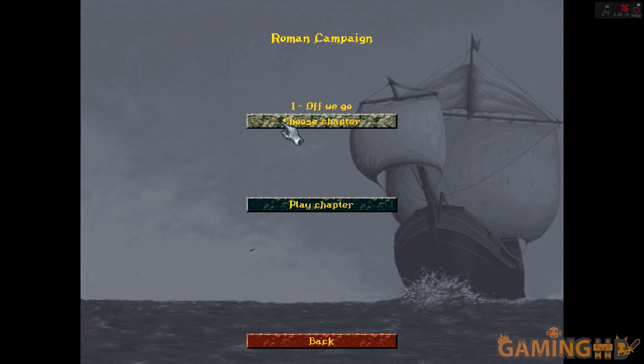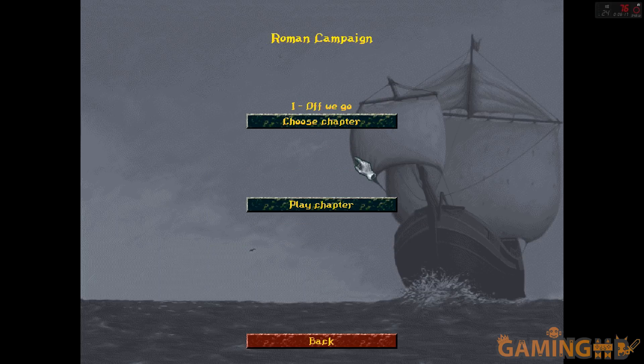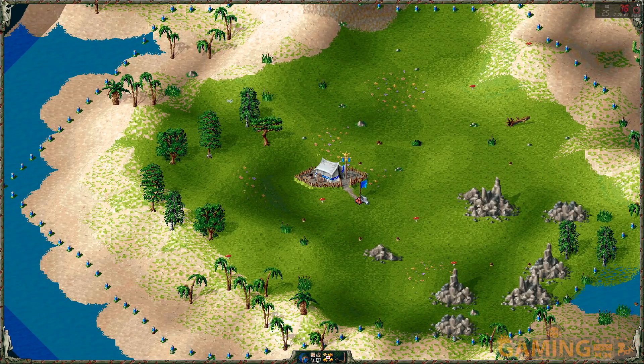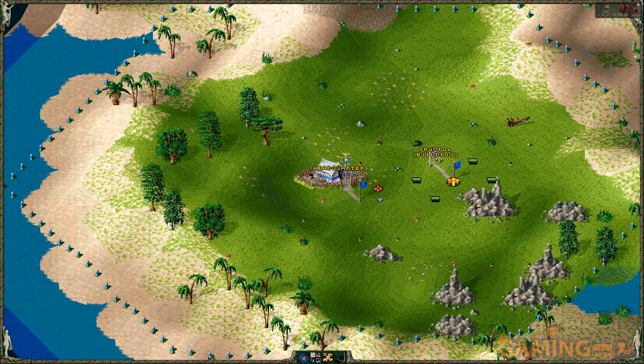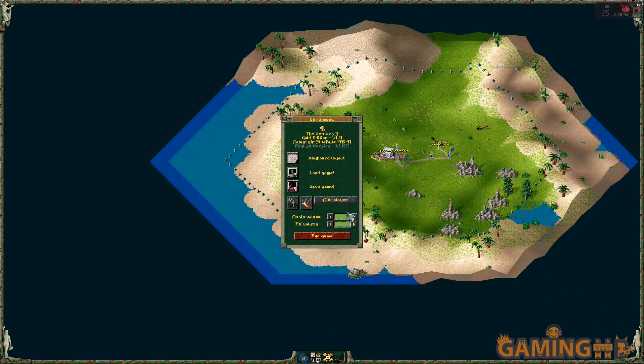I finally went and bought the History Edition of The Settlers 2 on Uplay, and I got over my initial hesitation about giving Ubisoft personal data by simply lying about the data itself. Didn't occur to me the first time that I could just lie to them, because basically the only thing they legally need in the EU is my zip code — that's the only thing required for the sale to proceed, since they already had my name from when I made the account.